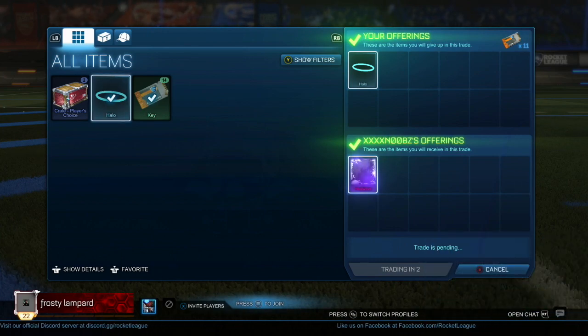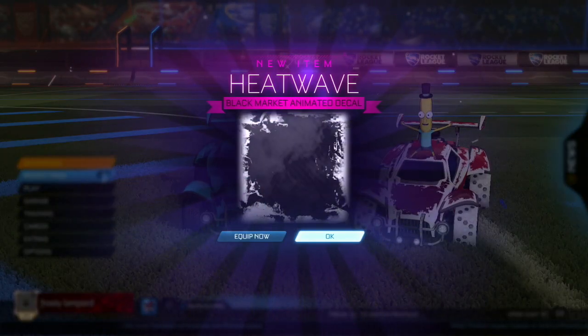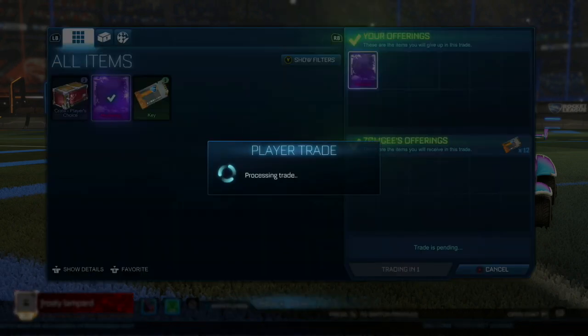Moving on, I offered this guy eleven keys and my sky blue halo for a heatwave. I used the halo instead of twelve keys as I was struggling to find a buyer who would buy it for one key. I then simply just flipped the heatwave back for twelve keys. I probably could have found a buyer who would have paid thirteen keys but I would have had to wait ages, so I wasn't too fussed on breaking even.